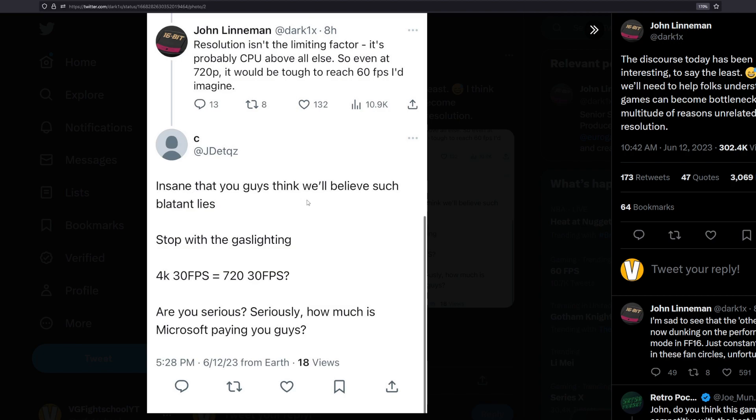The person responded saying it's insane that anyone would believe such blatant lies. This person has probably never even picked up a pencil to write the concept of how a video game should be designed, yet anyone who explains the technical side gets called a liar. They accused John of gaslighting, claiming he was saying 4K 30 FPS equals 60 FPS — but he never said that. He simply said it will be tough to reach 60 FPS.